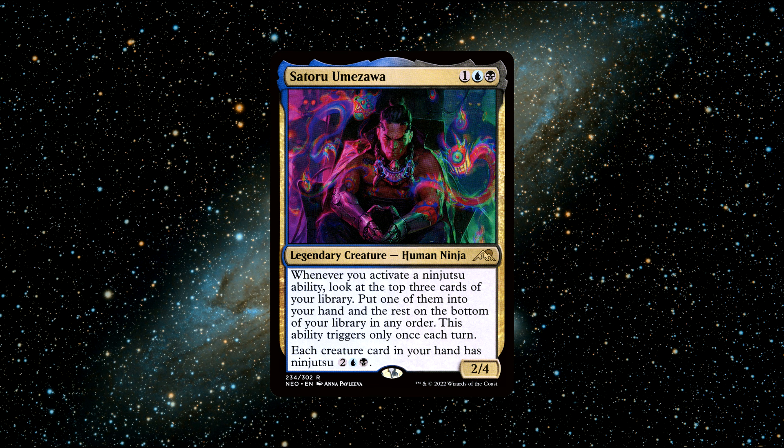Each creature card in your hand has ninjutsu — 2 generic, 1 blue, 1 black. Satoru offers a pretty wild and wacky mechanic, very aggressive indeed. Giving all creatures in your hand ninjutsu is just nuts. The best way to build a Satoru deck is to have loads of cheap, evasive creatures with flying or unblockable, and then throw in a few gigantic creatures that you can ninjutsu in for a massive discount using Satoru's ability, causing real havoc. You will always be catching someone off guard with this commander.